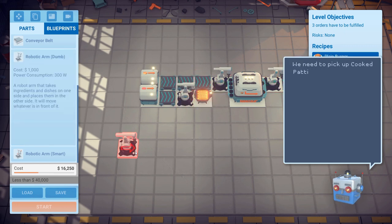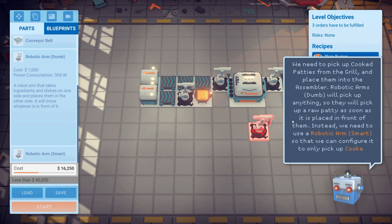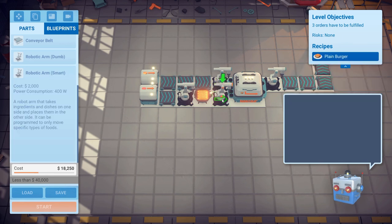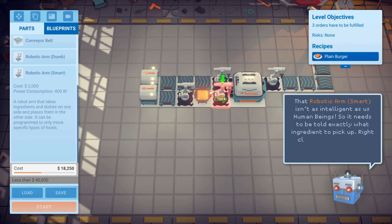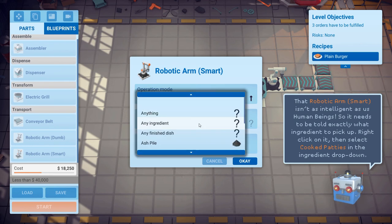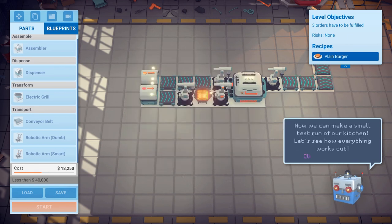We need to pick up the grilled patties from the grill and place them on the assembler. Robotic arms done — they'll pick them up. We need to use a smart arm so that we don't put raw patties into the assembler. Let's right-click on this one. The smart robotic arm isn't as dumb — that's why I wanted to click on it. We need it set to pick up cooked patties. You're going to do the cooked patty thing.